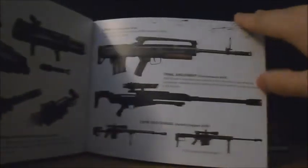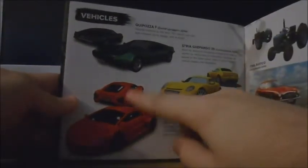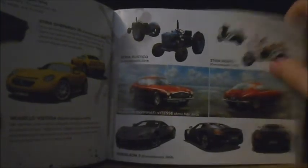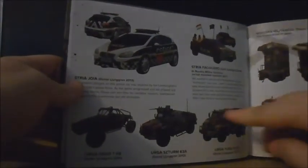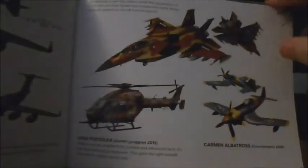Moving on to weapons, it shows you all the different weapons. Then vehicles, going from Lamborghini lookalikes back to the old Ford GT, some tractors, mopeds, what looks like it's meant to be a Mercedes, and then what looks like a Kona Z style. There are police cars, army vehicles, trains, tanks, some boats, and then aircraft — planes and fighter jets.